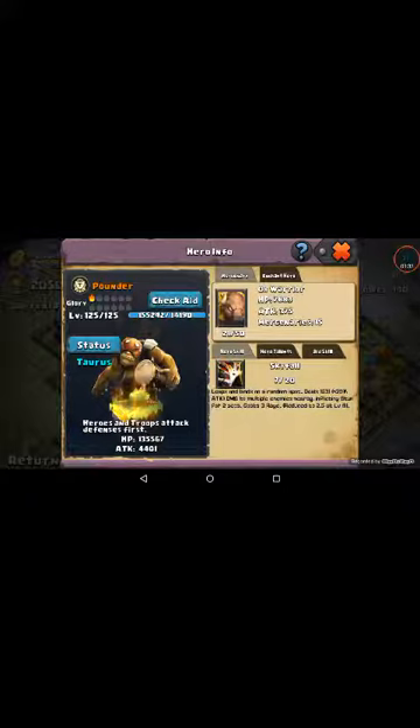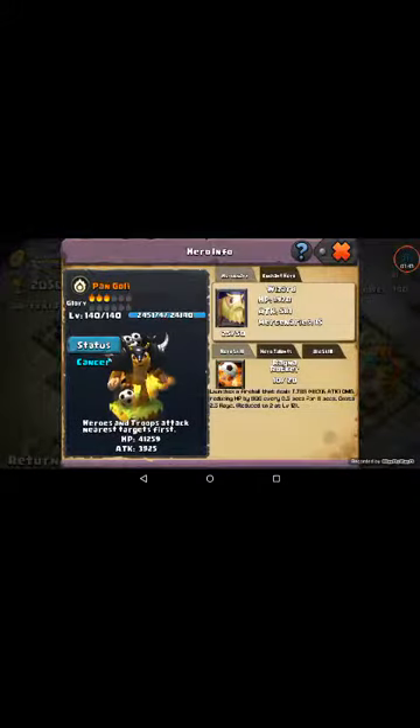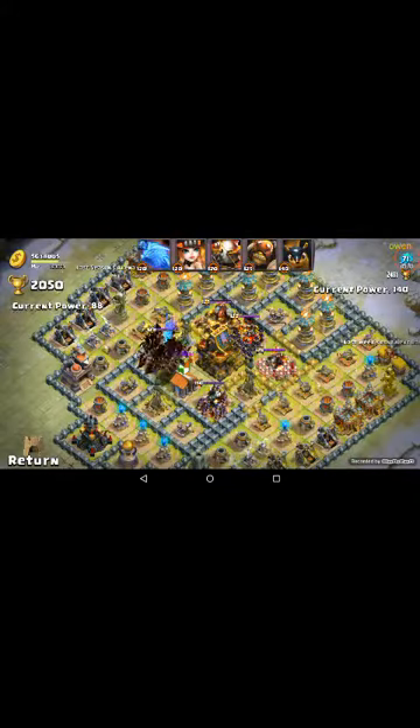A Pounder — I've always heard these guys were good, I heard they were good tanks. Apparently 135,000 health, level 21 Mercenaries on this guy here. And we got a level 140 Pangoli with level 25 Mercenaries. Oh no, this is a pretty good base.